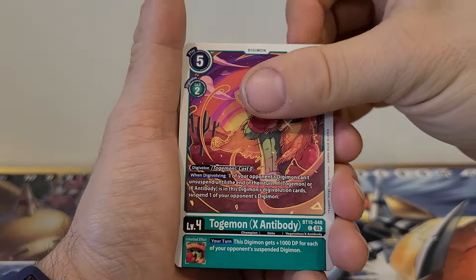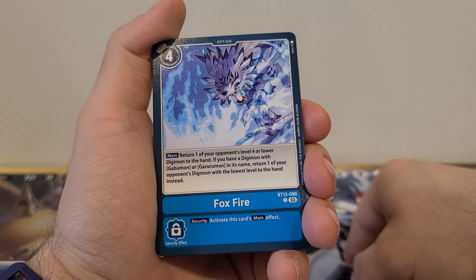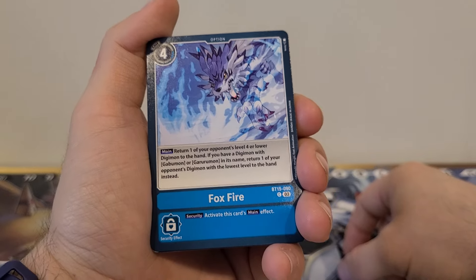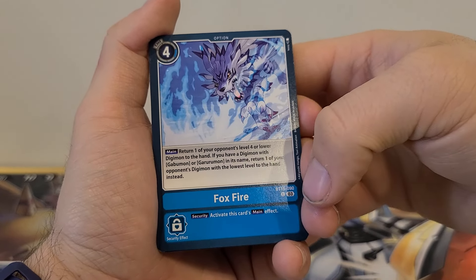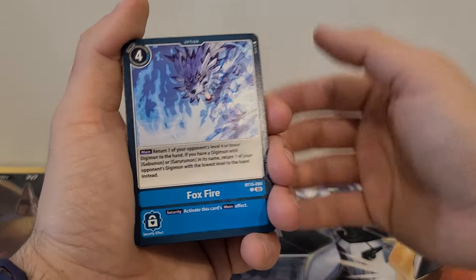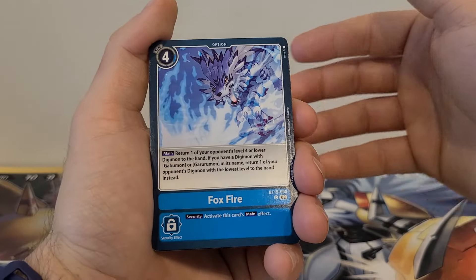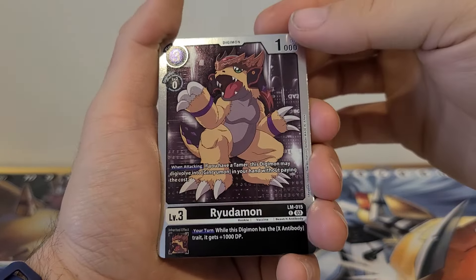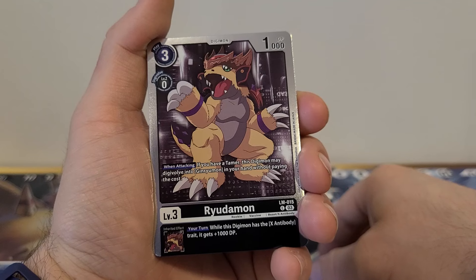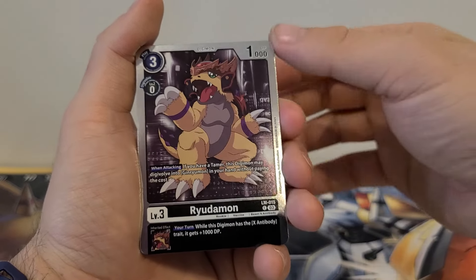Tapermon again. Togamon X Antibody again. Foxfire: 4 play cost. Main: return one of your opponent's level 4 or lower Digimon to the hand; if you have a Digimon with Gabumon or Gururumon in its name, return one of your opponent's Digimon with the lowest level to the hand instead. Security: activate this card's main effect. It kind of gets worse and better at the same time — if you don't have one of those Digimon out it's champion or lower, but if you do and they have a level 3, you have to send that back and lose the ability to choose. A little weird, but I understand what they're doing. Ryudomon: 3 play cost, 0 Digivolution cost, 1,000 DP. When attacking, if you have a Tamer, this Digimon may Digivolve into Ginryumon in your hand without paying the cost. Inherited effect, your turn: while this Digimon has the X Antibody trait, it gets plus 1,000 DP. Alright, nothing crazy.